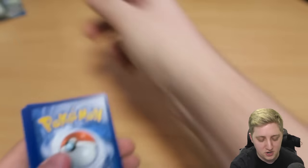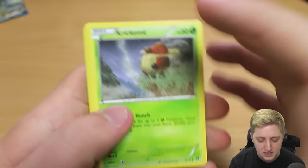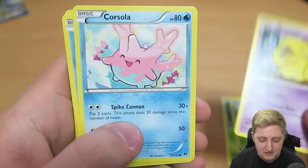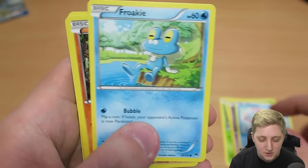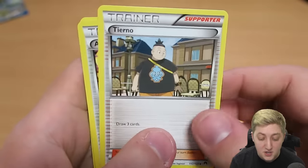Pokemon.com slash redeem if you want to go and grab yourself that — so you can play the trading card game online. So we got Kricketot, a Petilil, another Drowzee, a Corsola, a Froakie. A regular Phantump — that's quite nice to have. We've got another Tierno.